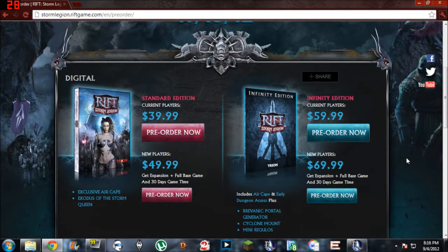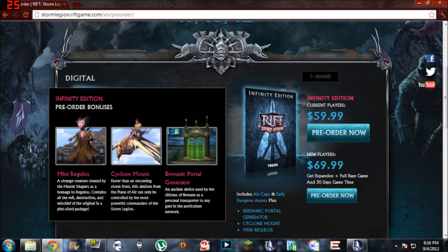If you do not currently have Rift, you can buy it and get the expansion for $69.99. The game comes with 30 free days of playtime.